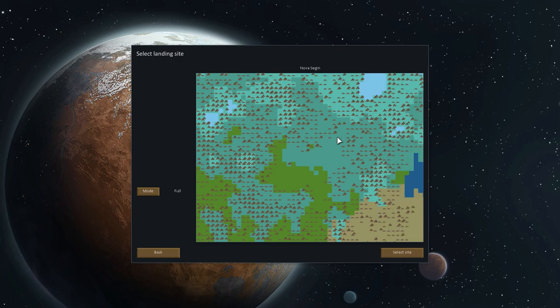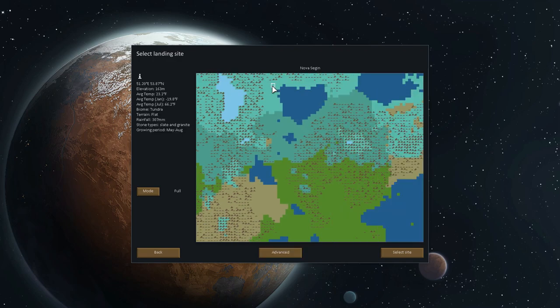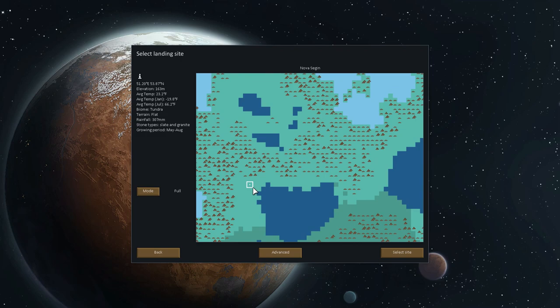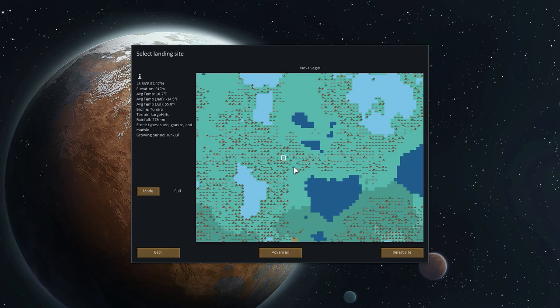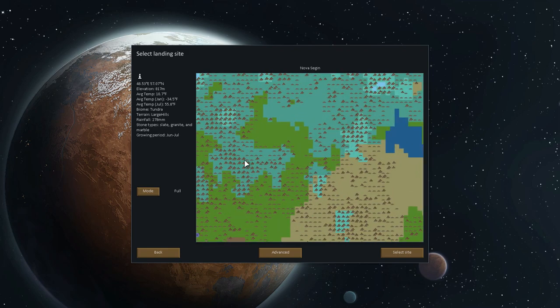We're going to make it not easy, but not as hard as it could be. We could dump them in the tundra, where they can only grow food between June and July, but that's too challenging for me. I'm not very good at this game yet. So we're going to do something in the middle — a boreal forest. Our winters will get harsh at roughly 0 degrees Fahrenheit in mid-January, which translates to about negative 17 or 18 Celsius.